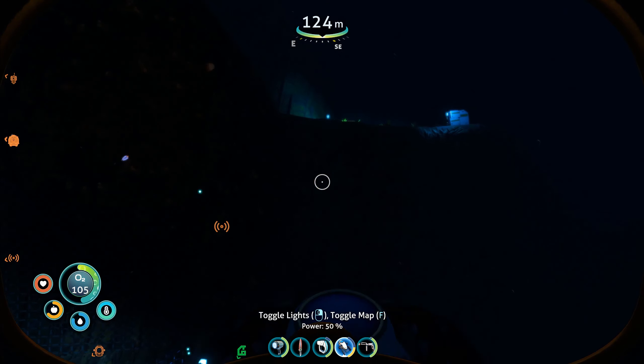Is it a drill arm or a grappling hook? It's a drill arm again. Since we're leaving anyway, I'll just take the extra titanium. There were a ton of deposits down here — rubies, gold, titanium, stuff like that — so there is definitely value in coming down here with the prawn suit. This is something for off-screen farming.